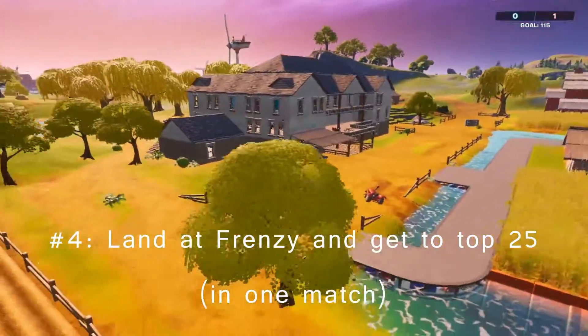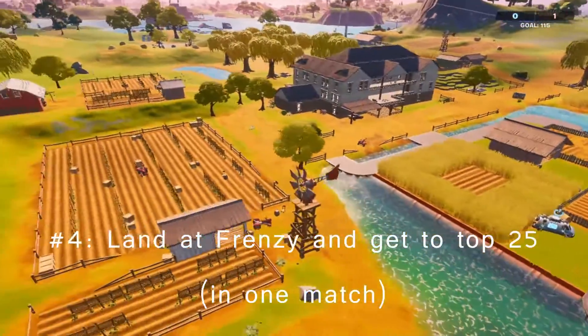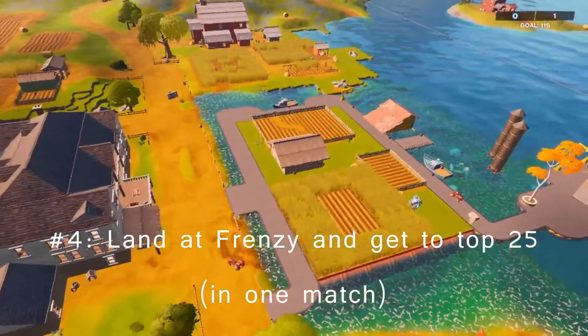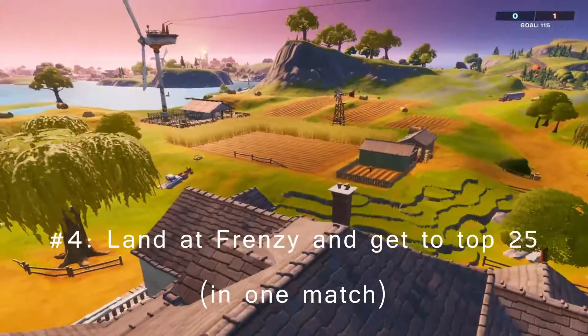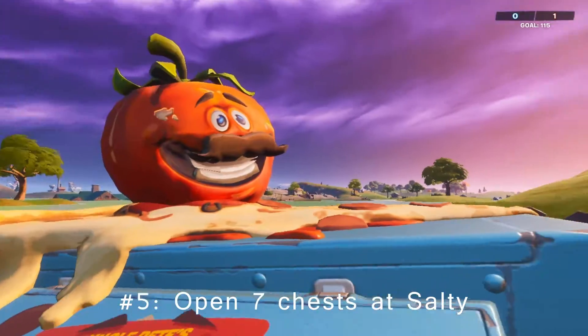For challenge number four, you're going to have to drop from the bus and onto Frenzy Farm and get yourself top 25. To easily finish this challenge, all you have to do is drop here from the bus in a Team Rumble match. Once you do so, all you have to do is leave the game and that should be the challenge done.